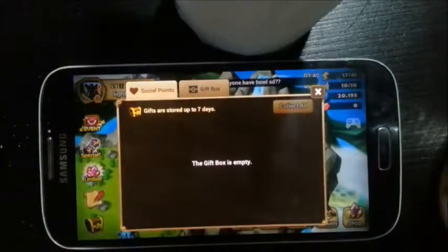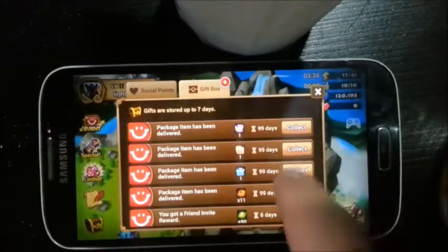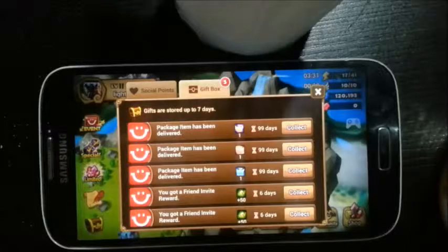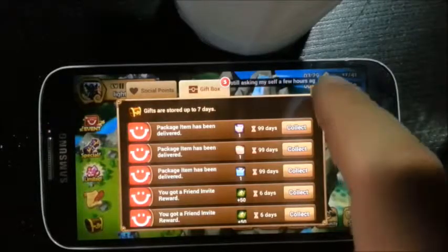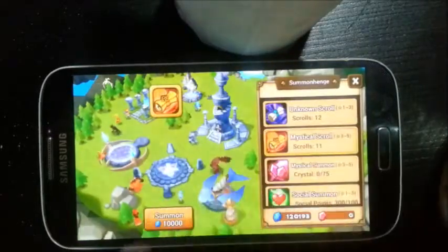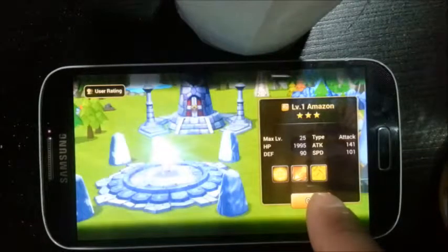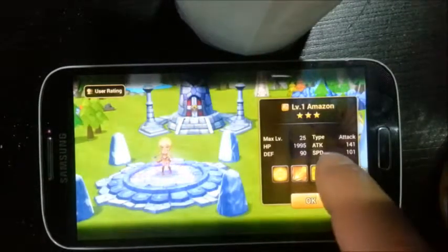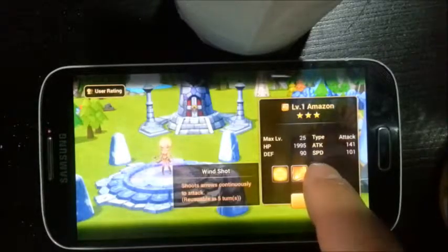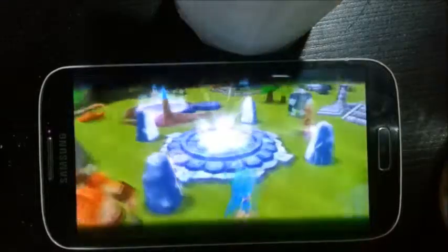I'm gonna get my 11 scrolls. Okay, time to summon. Let's get some good luck. First should be — alright, it's actually good because I'm lacking a wind monster. And the wind Amazon is a decent monster that can get you good in the game.